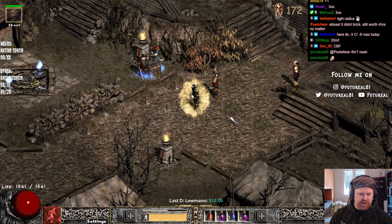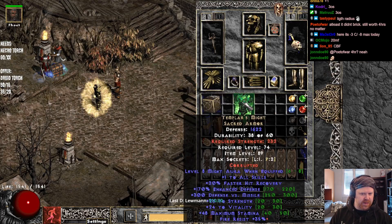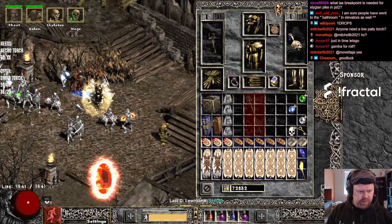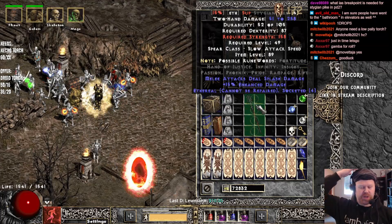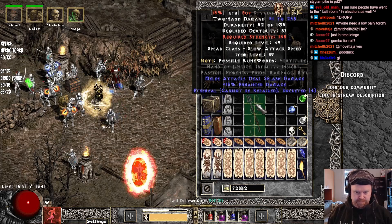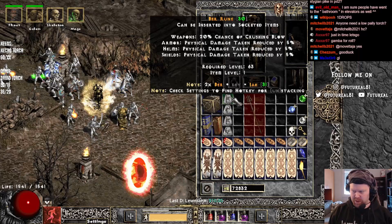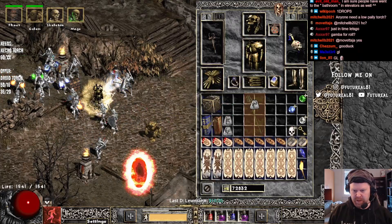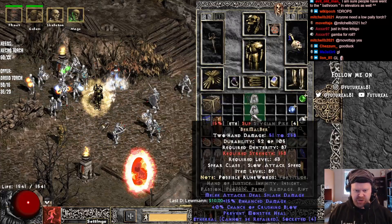Probably worth putting a puzzle box on that thing. But okay — we are making Infinity. We have a 15 ED Stygian Pike, which is the same average damage as Great Poleaxe and Ghost Spear. So this is going to be our base this season. We can start out with Ber, Mal, another Ber, and then we have the Ist rune at the end, of course, for the Infinity.